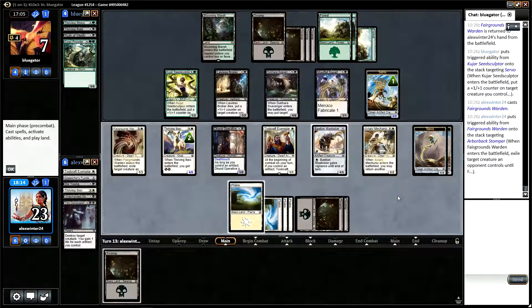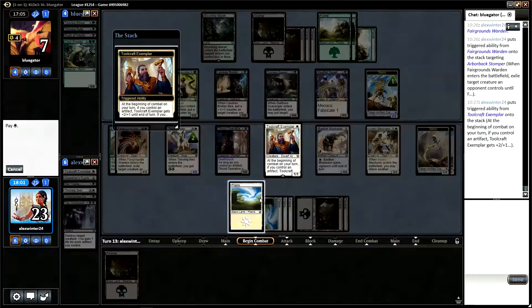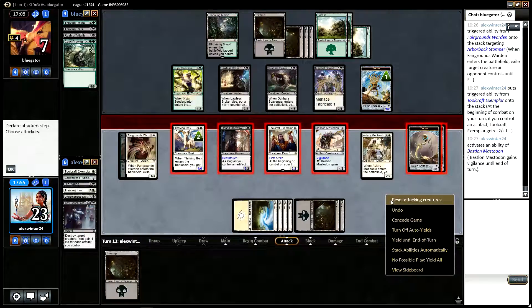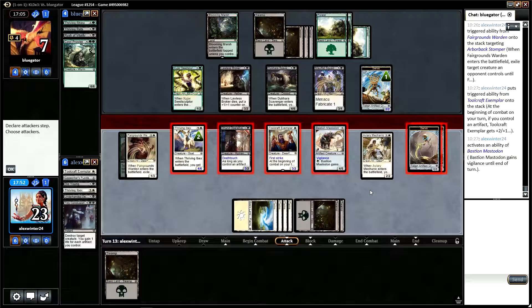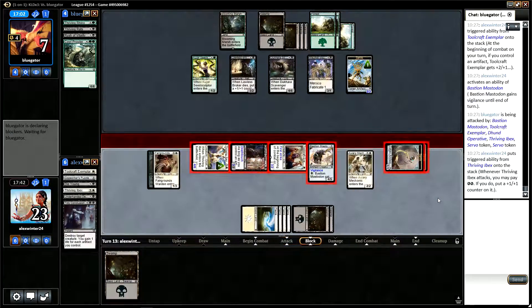I guess they put a Servo on — two creatures crash with first strike. So maybe we do attack. Oh, we can't attack with the Avian Mechanic, can we? So that doesn't make things simpler. I think we're fine doing this though. I'm not doing the maths exactly, but basically the outcome is that they have to lose more creatures than we do — they can't kill our two biggest creatures without double-blocking, and then they're going to take damage anyway.